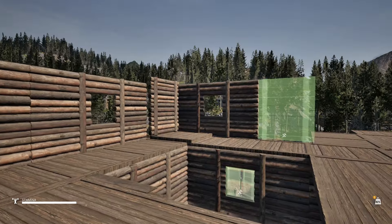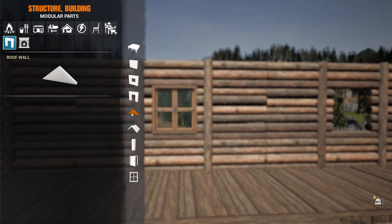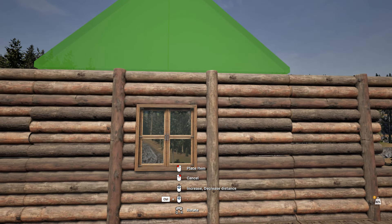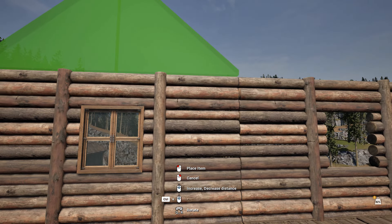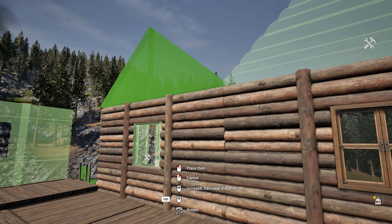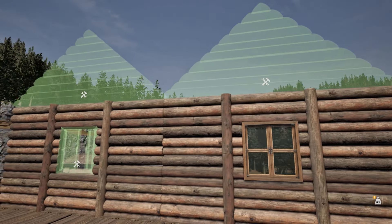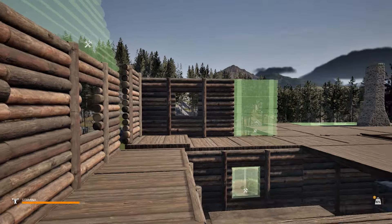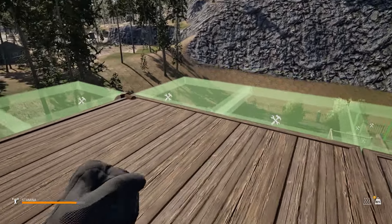One thing I want to try really quick - right there, that'll be right in the middle. So we're going to have one here, one there, one there, and we'll have to do something for the other side. But that's how the roof is going to go on. And we've got all these floors done, all this stuff in place.